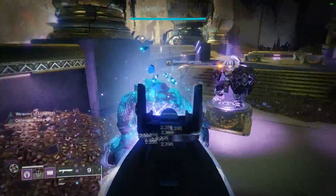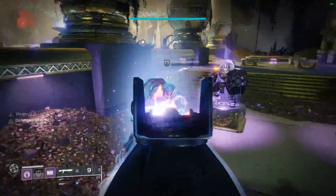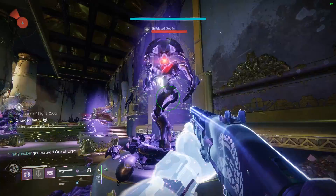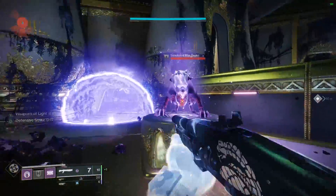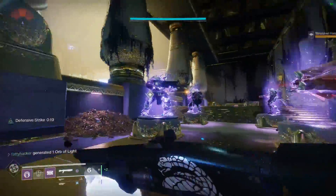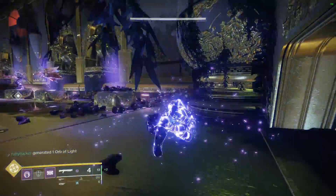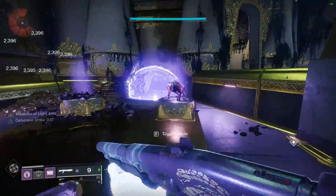The flow of the build is as follows: kill two enemies with a masterworked shotgun — this will generate an orb of light. Pick it up to become charged with light, then melee an enemy. You will get half of your melee charge back from the Heavy Handed perk. Kill two more enemies with the shotgun; both will give a great amount of melee energy because the Defensive Strike perk will be active and you'll be close to another melee. Then pick up that orb to become charged with light again and to finish charging your melee from the Invigoration perk on your class armor.